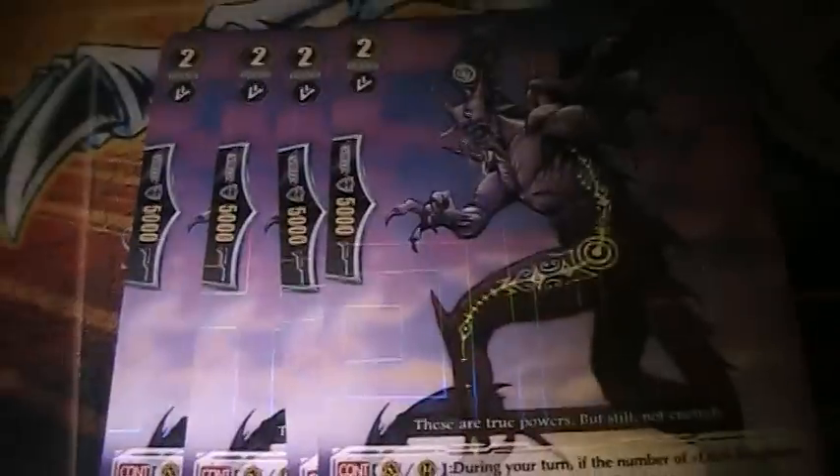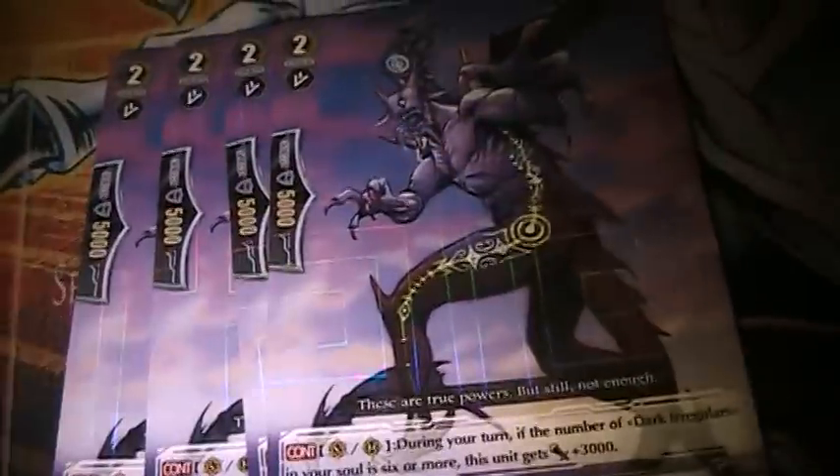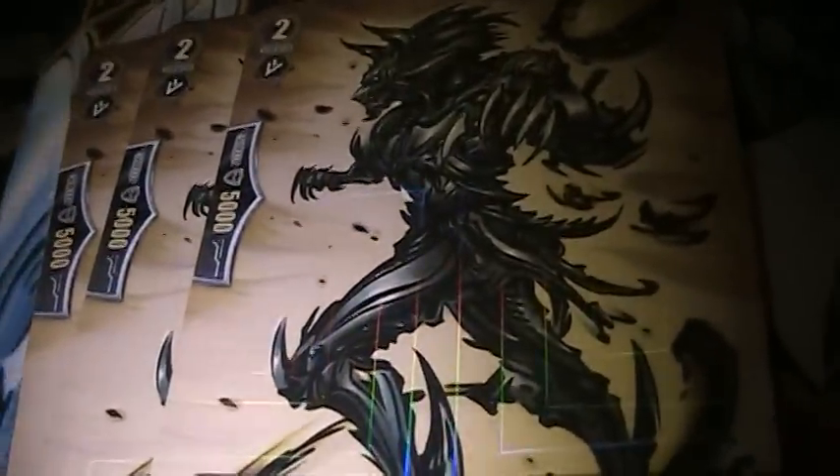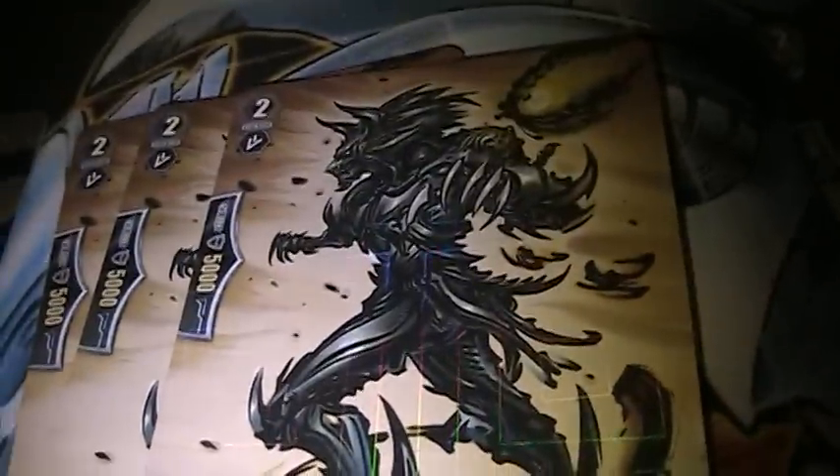Under the grade 2s we got 4 Amon — really good, teamed up with this or this. That's a 20K attack. Then we got 3 Wolf. I love the art on this card, it's so cool.